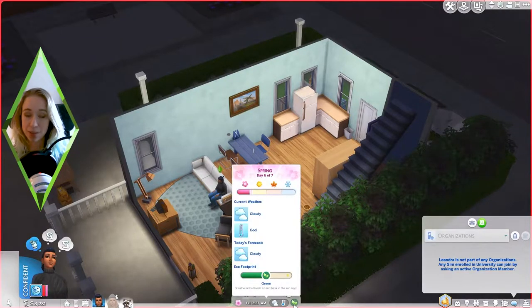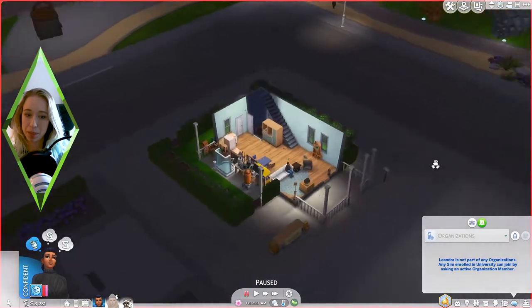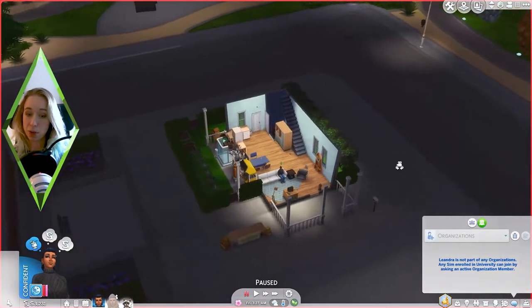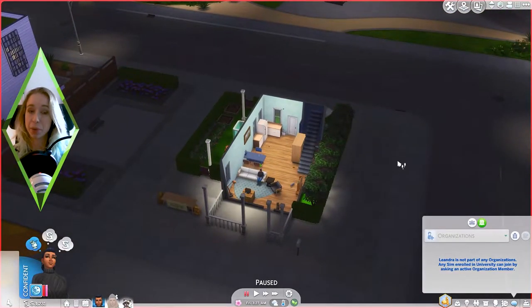I decorated the house with only things they found, made, or needed that we bought, and like two Sim days later this neighborhood was also green. So now I'm going to play one more day here, and then - I know it's not ideal but it is the goal - I'm going to move them to the last neighborhood we haven't lived in yet to make that one green too.